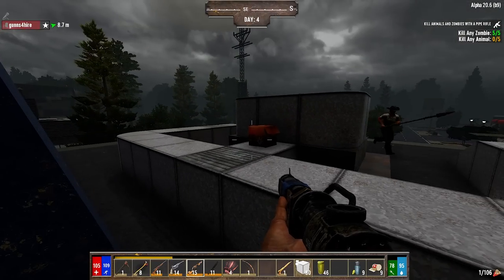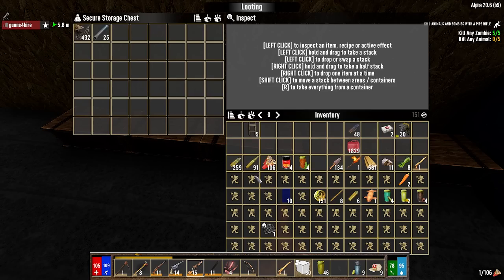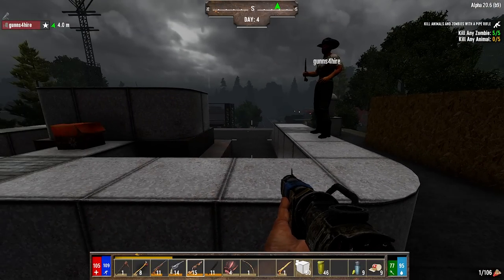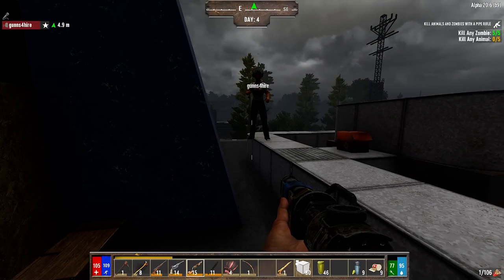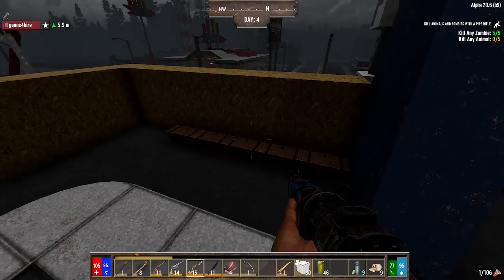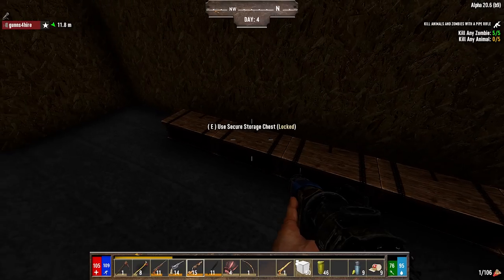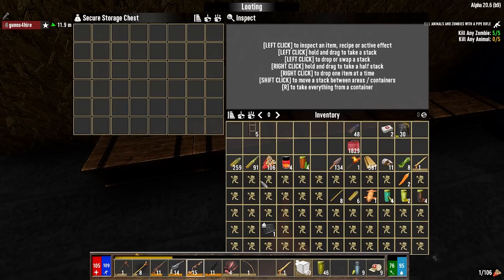Did you make this wooden crate or was that just there? Should we put a land claim block down or is that going to interfere with you? Well you do this side and I'll do this side, then I'll put my land claim block down right here and you put yours down there - it'll double the protection. I don't know where my land claim block is. I think I put it in the trader.